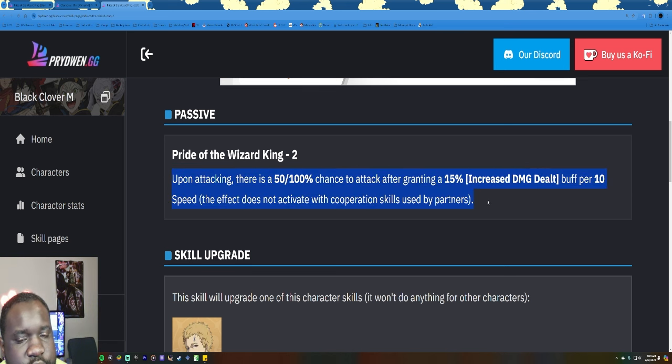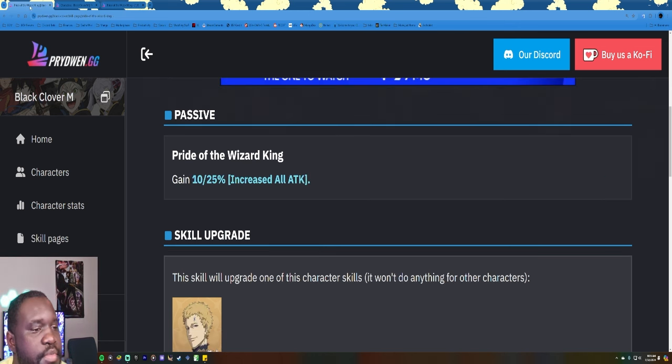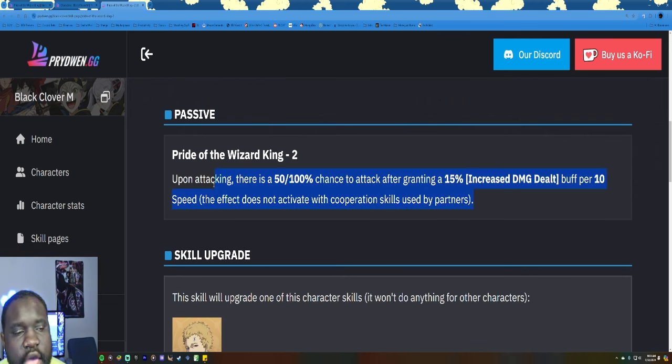People spend money in this game. People are basically buying skill pages — if somebody wants a character maxed out they're buying skill pages, because banners have skill pages that come out separately and you can summon for the skill pages directly. So yes, we are paying money for skill pages. Why did you make us pay money for this skill page, just to release this new skill page that you also have to spend money on?